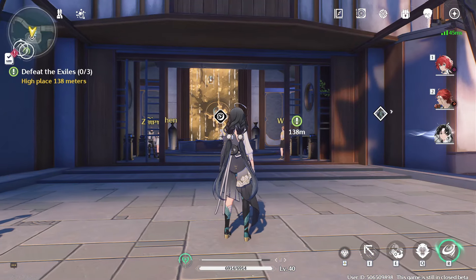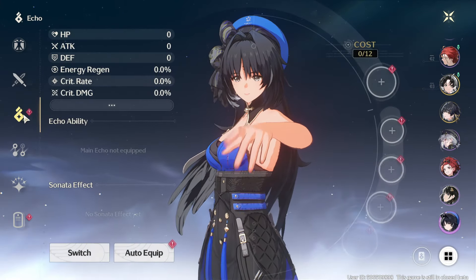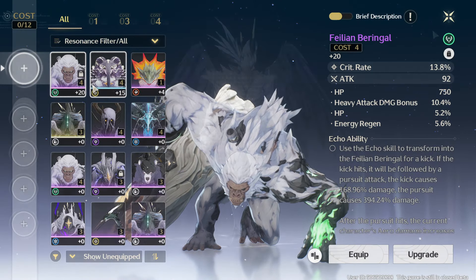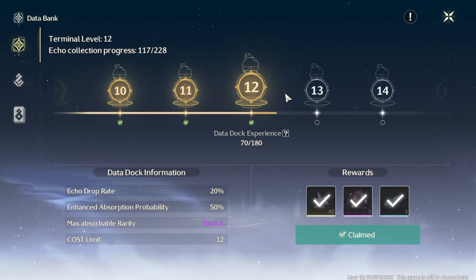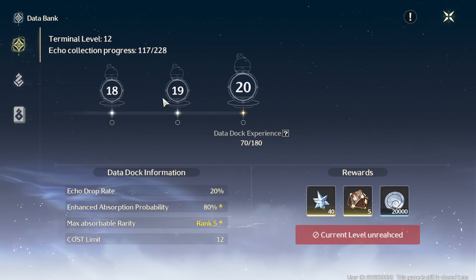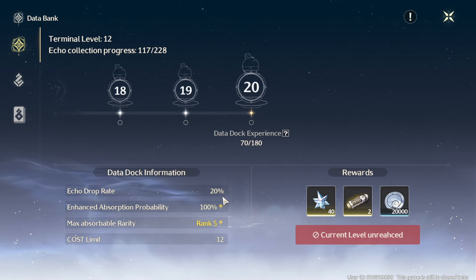If you want to gear out your character, here's what to do. Let's use Yang Yang since I haven't farmed any equipment for her yet. Firstly, you have a certain cost, which you can level up over time by upgrading the Databank. This happens naturally, but the highest cost for the slot seems to be 12. The higher the Databank level, the more likely you are to get rarer echoes. Rarities go from green, blue, purple, and then gold — just like relics and artifacts in Genshin and Star Rail.